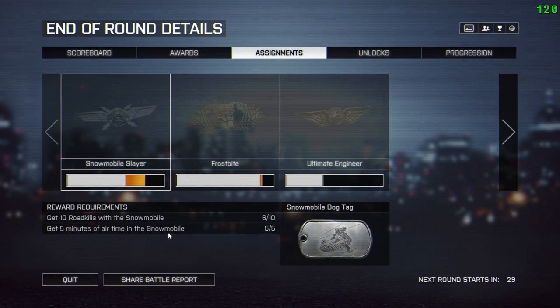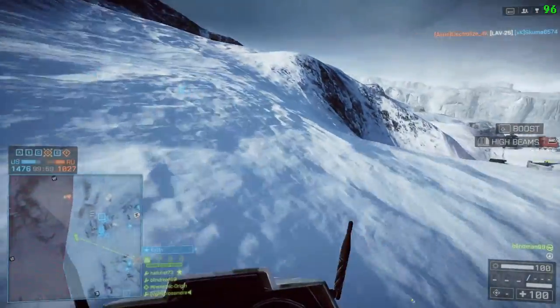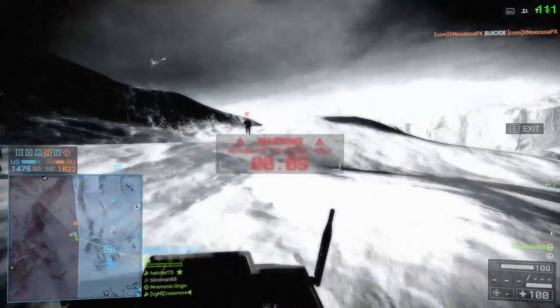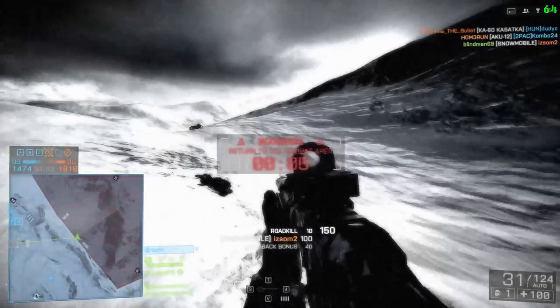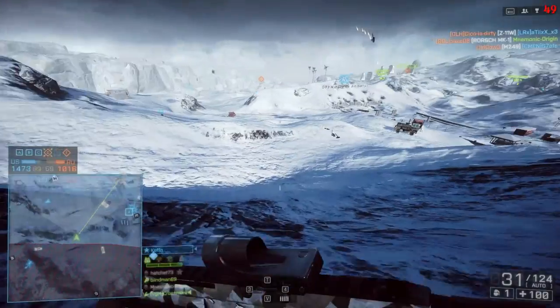In the progress bar, what's white is what you've got in previous rounds and what's in orange is what you've got in the round that's just ended. There's really no trick to this assignment — all you've got to do is learn how to drive the snowmobile and hit people with it. You don't have to be alive, you don't have to be on it. As long as the snowmobile gets them, you can even be out of bounds like this.